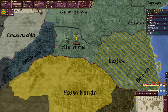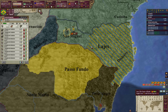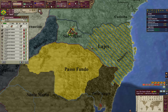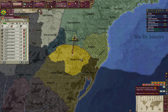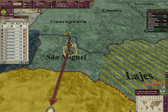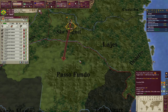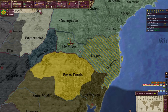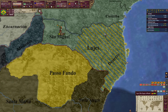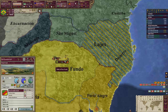His shattered army is going to retreat to Paso Fundo. We can decide to follow him — considering our strength I think we probably should. We may be able to get a stack wipe. His army arrives in Paso Fundo on the 8th of June, we arrive on the 9th. He's going to get more defense but we do outnumber him quite a bit. We'll take a little attrition on arrival but I think we'll be okay.